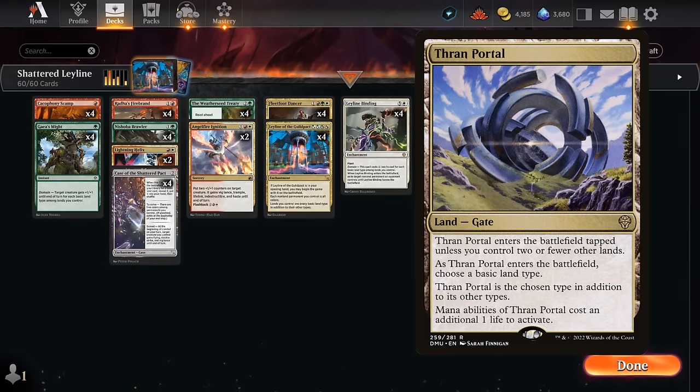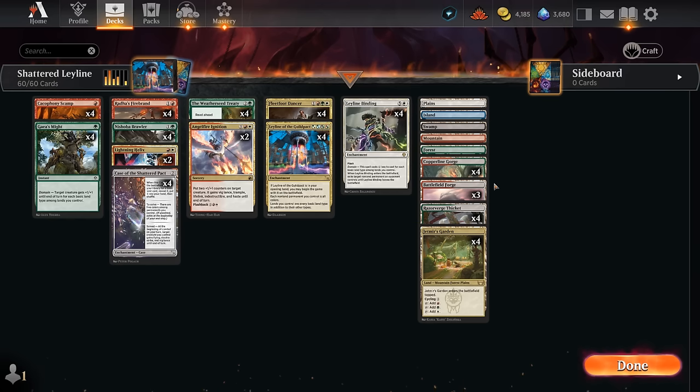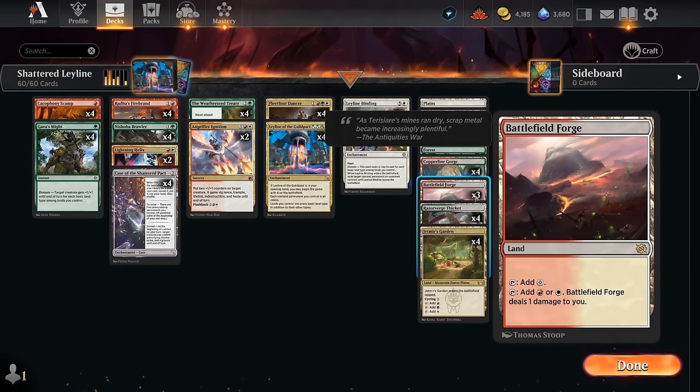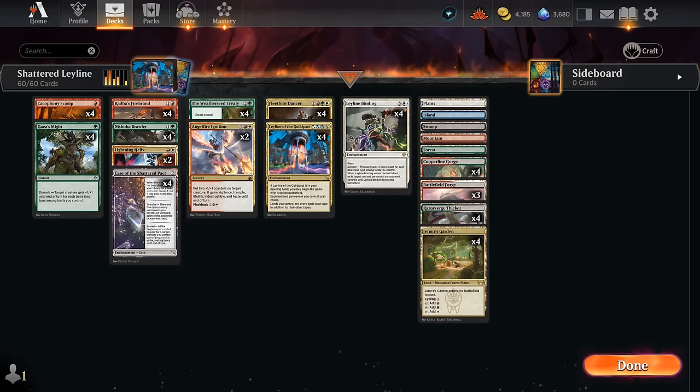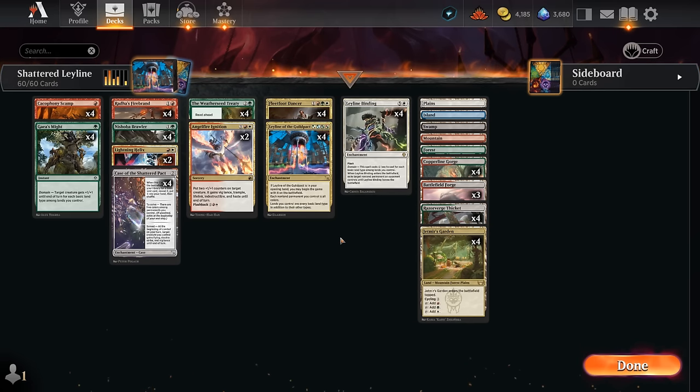We could also play Thran Portal, which I used in the previous version of this deck, but it's a bit of a nombo with Leyline of the Guild Pact — if we start with Leyline we don't really need Thran Portal, and it's still a land that potentially enters tapped and deals us damage. So I'm much happier playing Battlefield Forge as an untapped land that can still help cast our spells early. Hopefully we'll get domain through our case and Weatherseed Treaty in case we don't have Leyline, but we'll be trying to mulligan to find it first. Now let's jump into some games and see how the deck does.